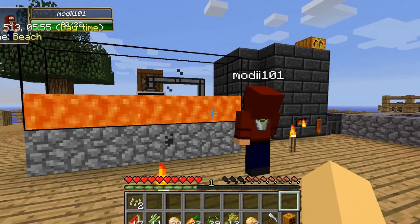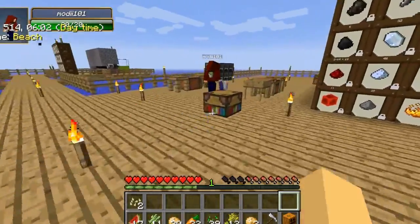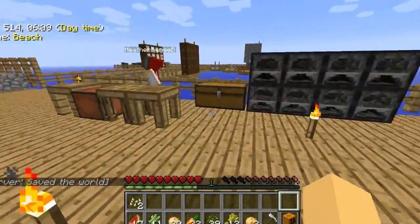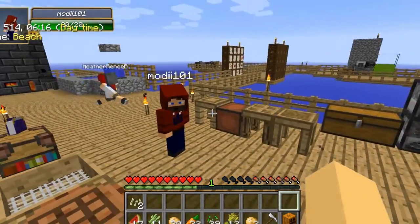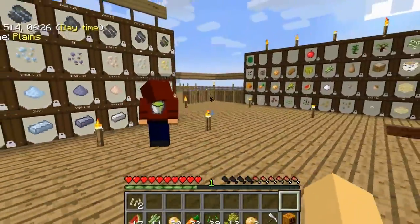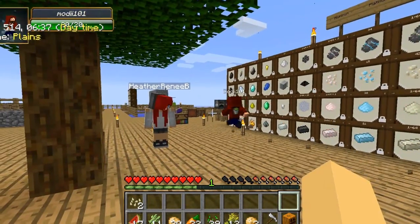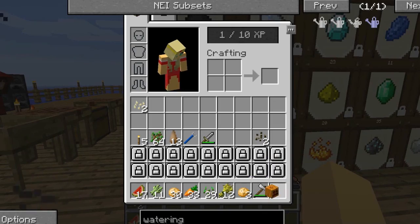We're gonna need a tank — give me the tank. There's tanks over in that chest over there. All right, so we need a bunch of iron, a redstone torch, and iron bars. If someone wants to make two redstone torches, that would be glorious. I can do that.